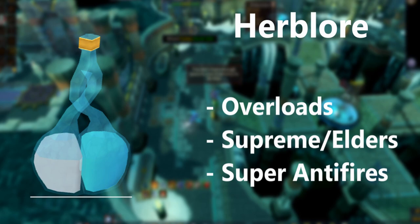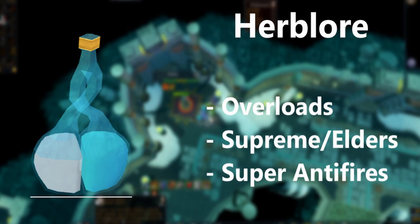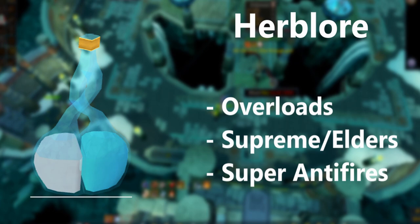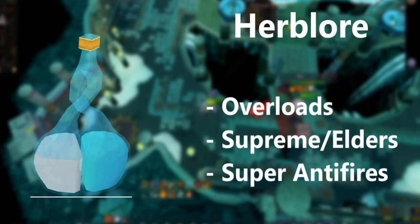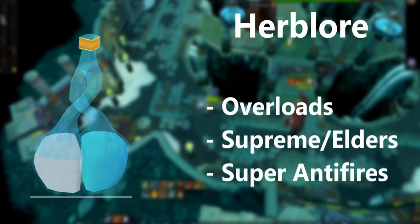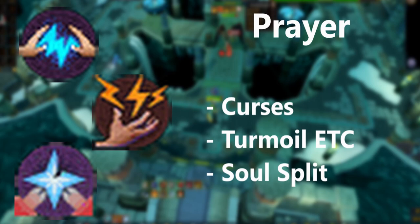The first skilling unlock worth getting is Herblore. Overloads and Super Antifire potions are really good ways to get started, and it keeps going — you can get Supreme Overloads, Supreme Overload Salves, and with the new 120 Herblore update you can get Elder Overload Salves, which provide a nice boost over regular Overloads. Getting Overloads is definitely a great starting point for getting more into PVM as they're a massive increase over Super Potions or Warbands potions.